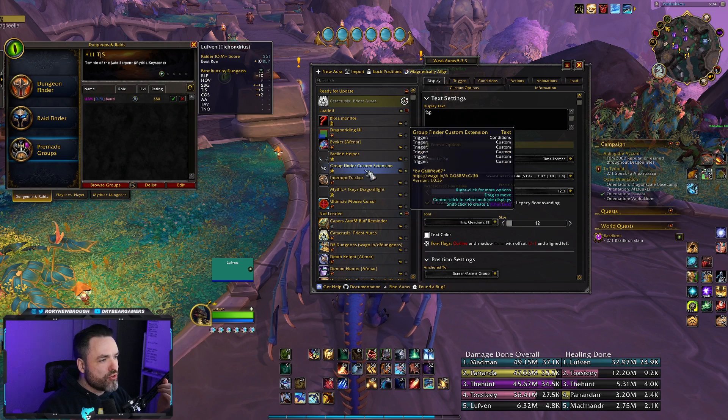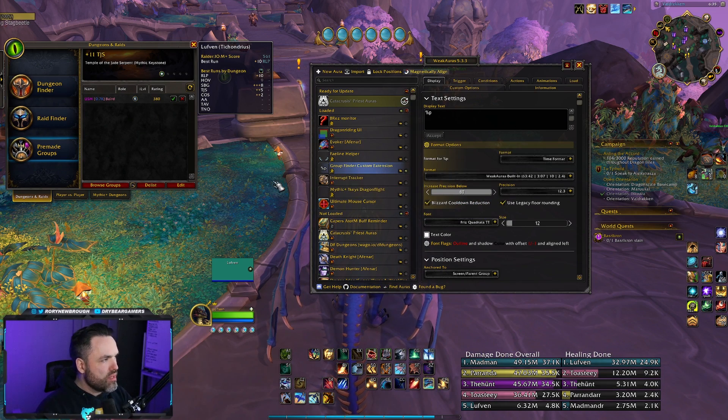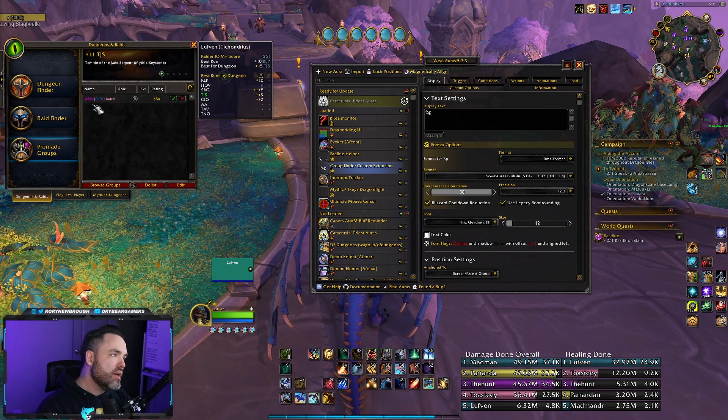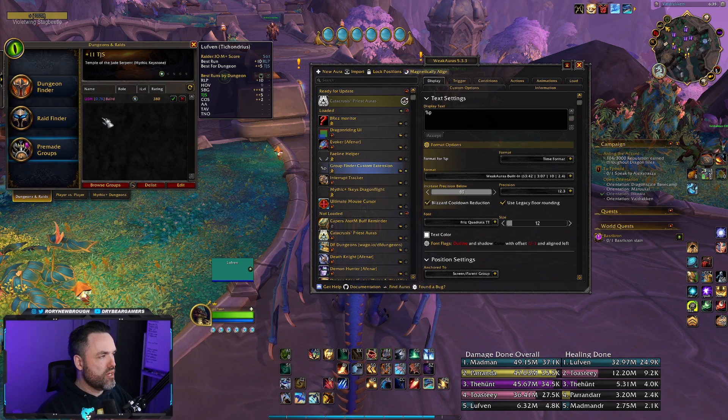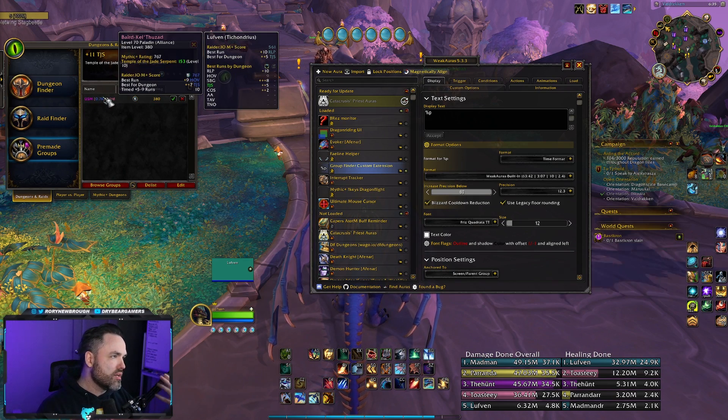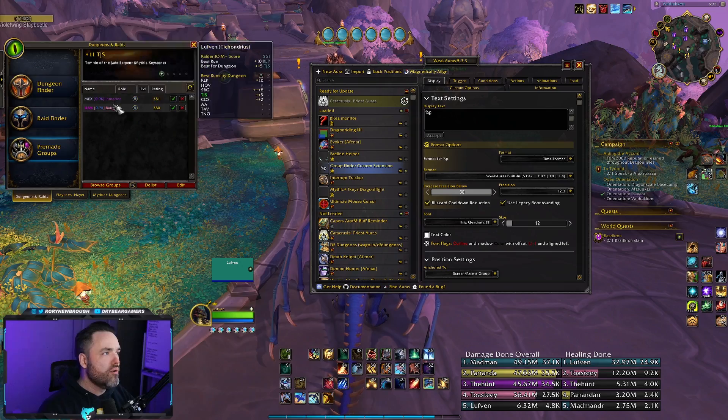The other weak aura I want to highlight is Group Finder Custom Extension. I don't want to encourage gatekeeping, but it is super useful. In your group finder, it will place a region showing their Raider.IO score next to their name, which is super useful. I know some people can misuse this, but especially for someone that pugs a lot and makes their own groups — having a big list of people that only shows class and item level isn't useful. This just places their IO right next to their name so you can see it and hover for more details.